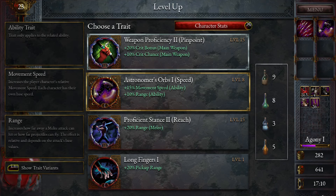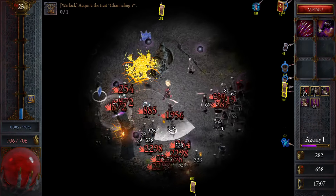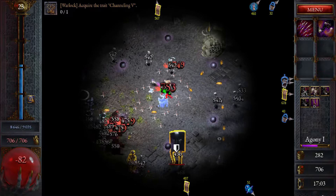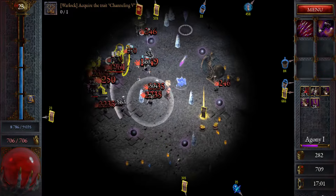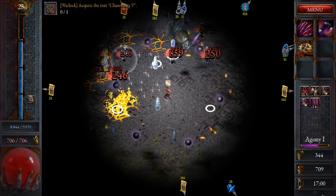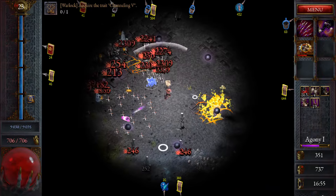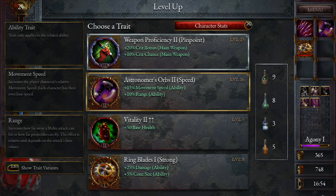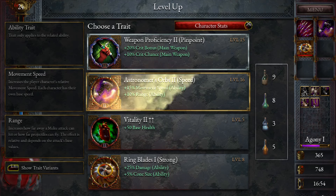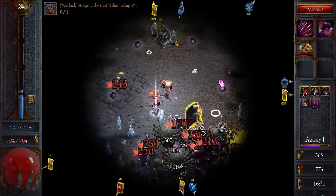Astronomer's Orbs level 1 — probably the one we want, with the range and move speed. You don't have to go the orbs first; you could just go any of the other physical stuff, take your favorite one really. Here's the ring blades, we'll take it. There's another tome up there too, so we can be picky. Let's grab the Morning Star — we got the range and move speed again, let's take it.